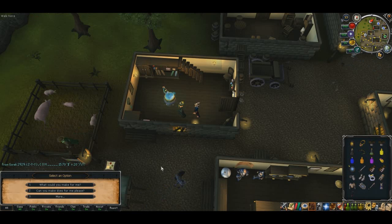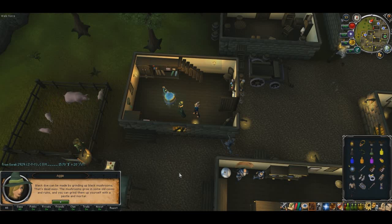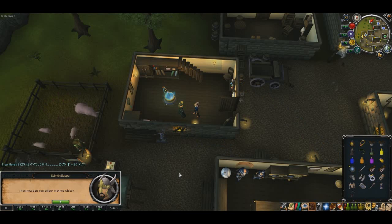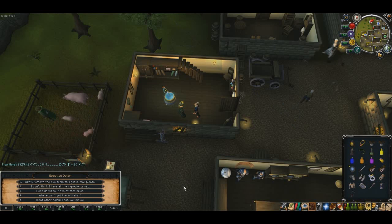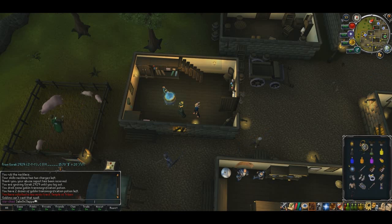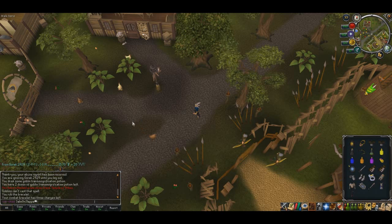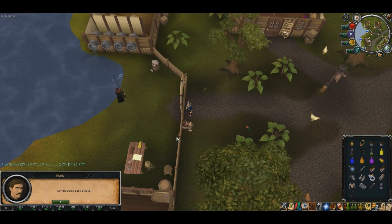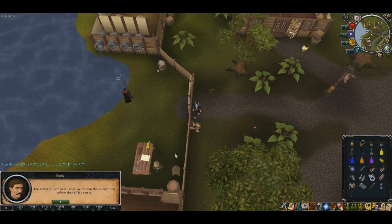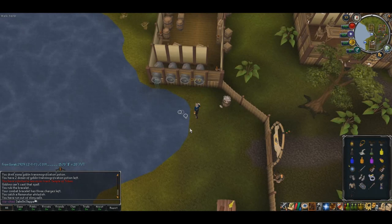Talk to Aggie and ask her about making some dyes, then ask if she can make black or white. Ask her about where you can gather whitefish — she'll tell you that you have to go to Hemenster. Easiest way there is to use a Combat Bracelet to the Ranging Guild, then head directly west. Optionally you can home tele to Seers, then head southwest. Try to enter the fishing spot; the man will ask what you're trying to do — tell him about the whitefish, he'll let you in for free. Fish there and you should instantly get yourself a whitefish.